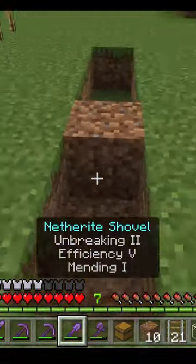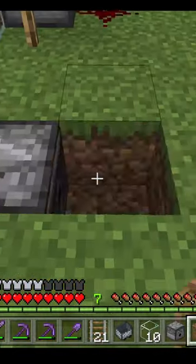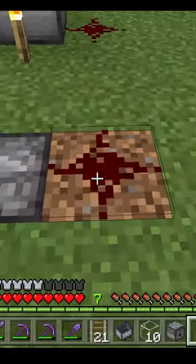Then we're going to dig out this area like so. Place the observer — make sure the observer is looking at this block here. Place that block behind the observer and put a redstone dust on it.